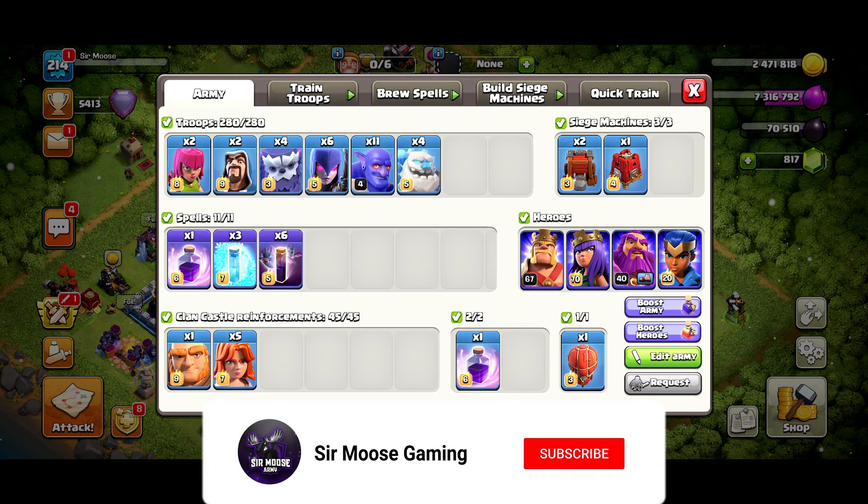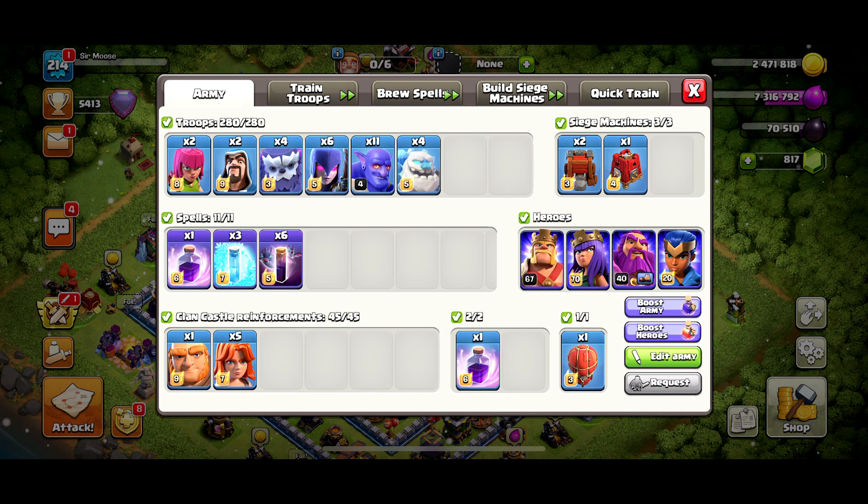I always go with valks — they take down the town hall with no messing around. The siege machine is going to be the Wrecker; we'll be checking out other siege machines in future videos. And look at those heroes — there are four of them now with this new hero, so much fun. I've had three attacks in the Legend League with this strategy so far and all three were 100% three stars. It's brilliant, let's go watch them.